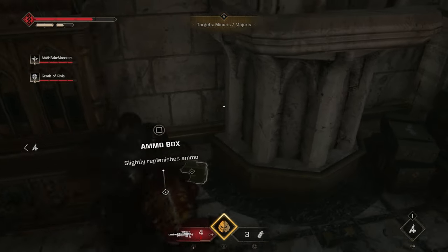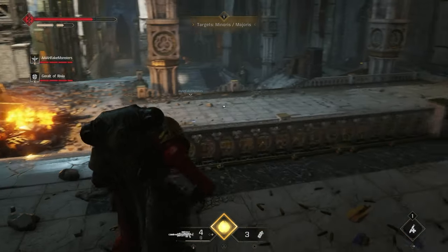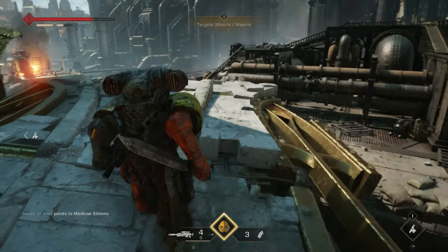So we're moving on to Decapitation, the second operation level. First, while your objective is to proceed to the bridge tower, once you enter the church, head all the way up to the top, and on the left side, you'll find the data slate.